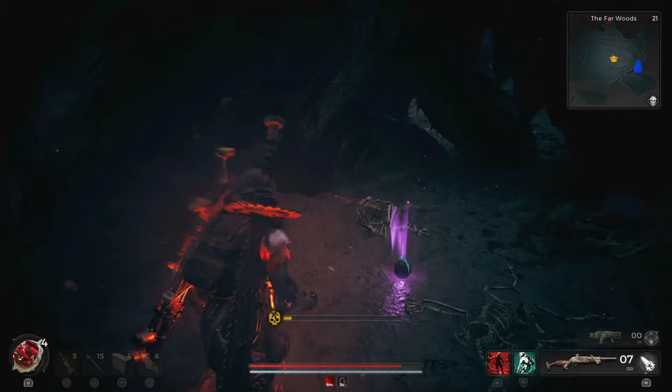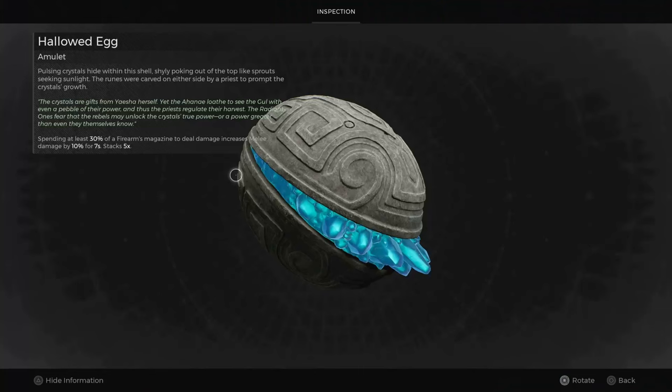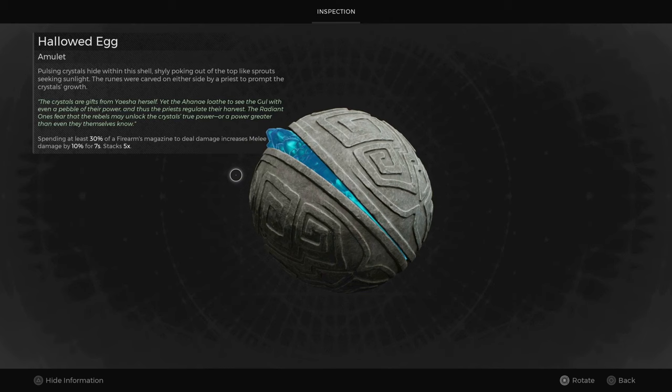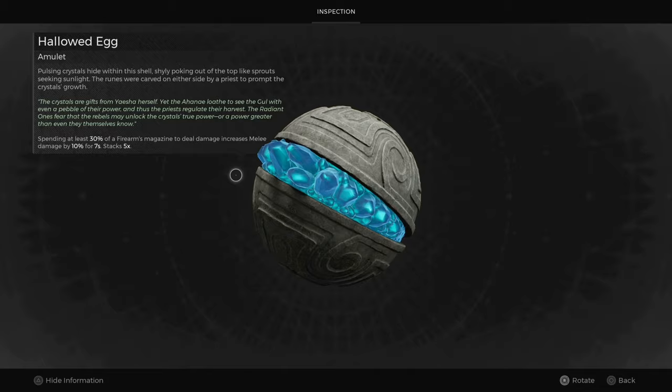Inside the husk of the Root Nexus, you'll discover the Hallowed Egg Amulet, which enhances melee damage by 10% for 7 seconds when you spend at least 30% of your firearms and magazines to deal damage. This effect can stack up to 5 times.